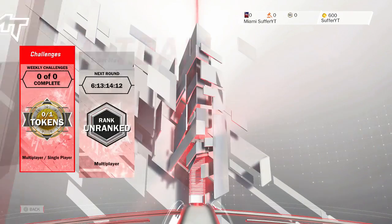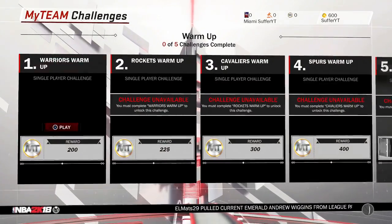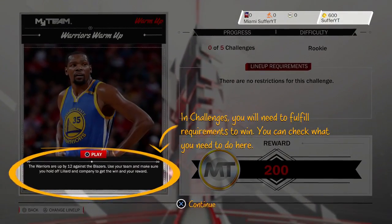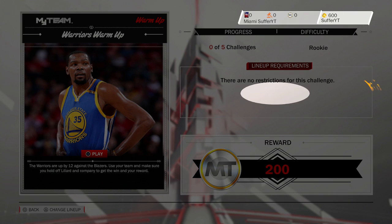It looks like we're going to have to start with this warm-up challenge, unfortunately. There's only one thing we can do so we're gonna go ahead in this challenge. Hopefully unlock something — single-player challenge. The Warriors are up 12 against the Blazers; use your team to make sure you hold off Lillard and company to get a win and your reward.